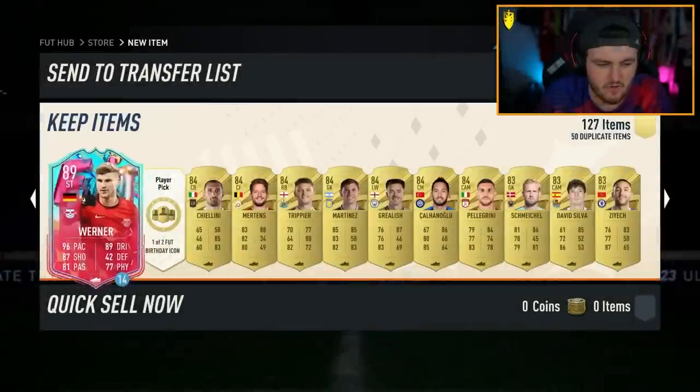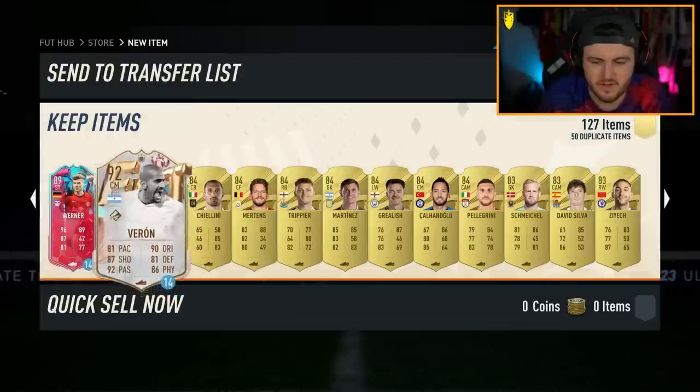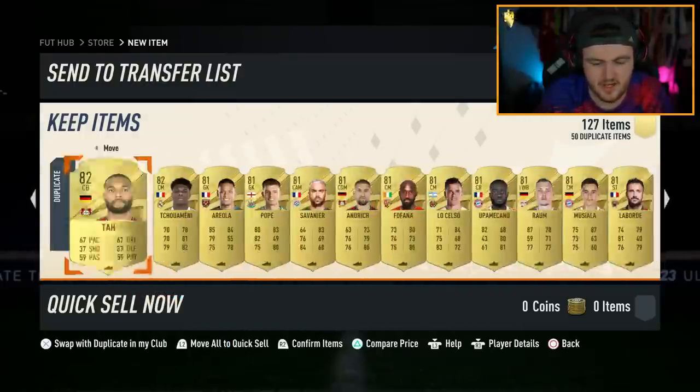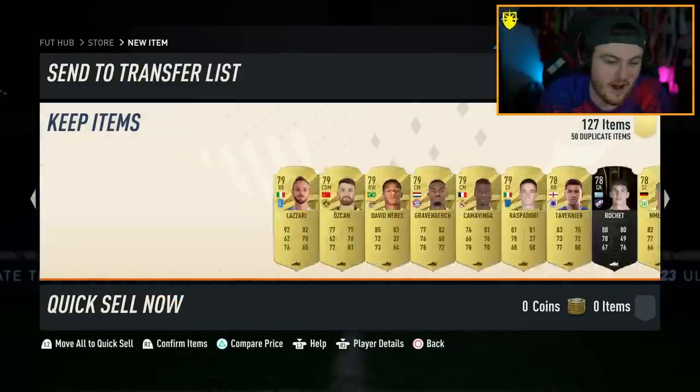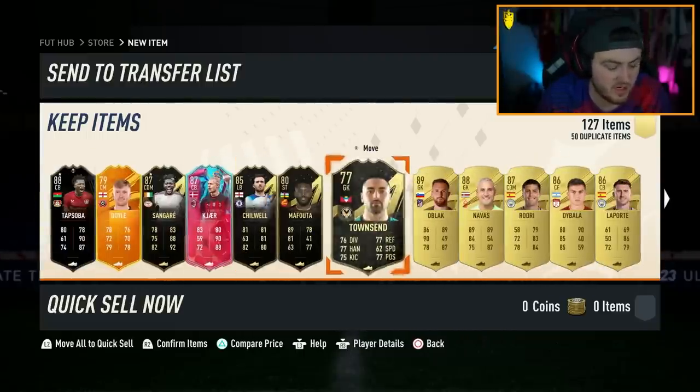Take Timo Veron on a 14 game loan and Maldini. Damn, Veron - fair enough, McGill will be happy. I don't think there's an icon in there though - no, there's not sadly. We did not get a foot birthday icon, but a lot of special cards. We'll take it.